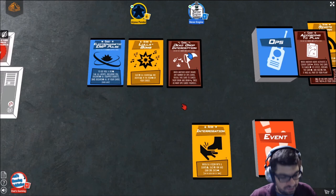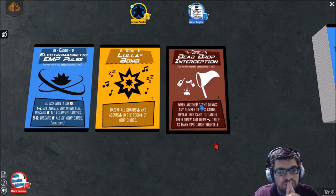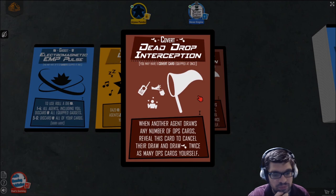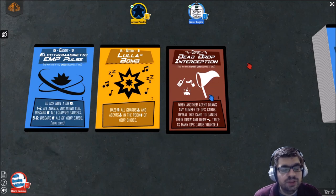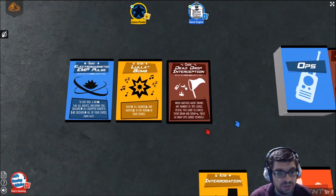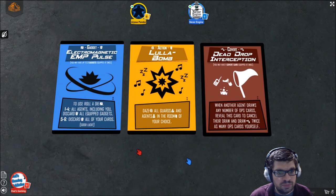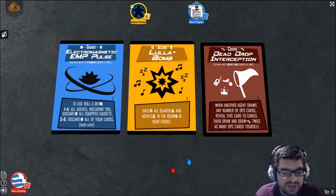And then there are covert cards, which are the trap cards. These are placed face down on the table next to your agent card. Each one has a trigger — for example, when another agent draws any number of ops cards, you can flip this card over and say 'not so fast,' canceling their draw and drawing twice as many ops cards yourself. There are lots of counters to actions and gadgets, and counters to those counters — you can end up with a chain of up to four cards, like a Magic: The Gathering interrupt fest.